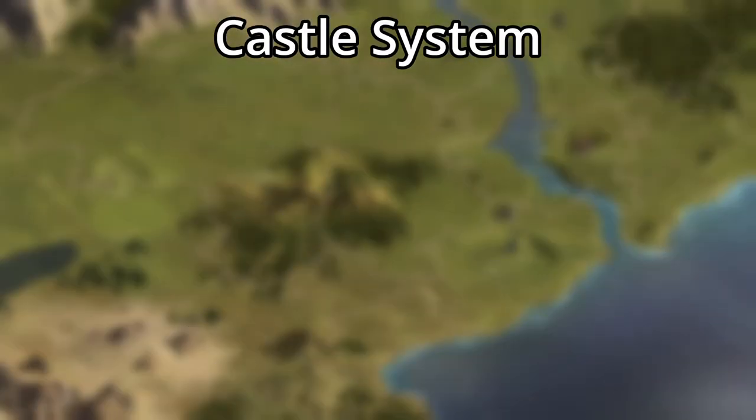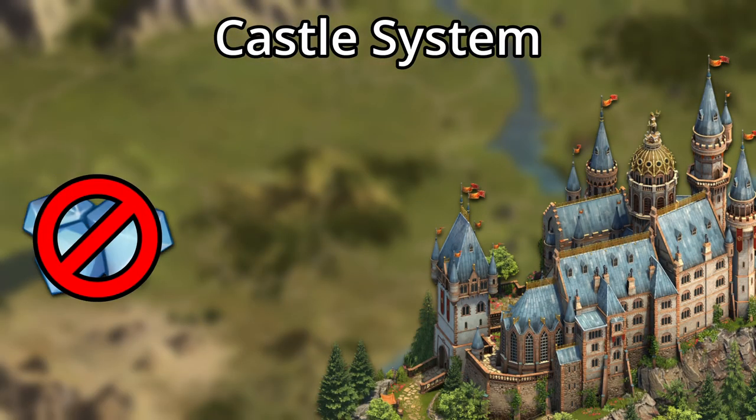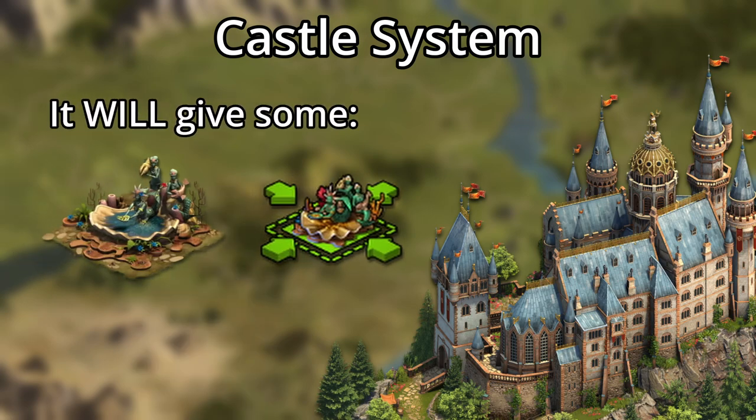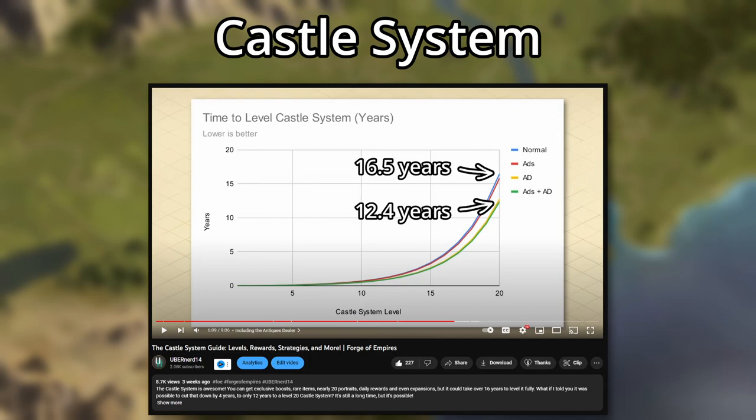We've also got to mention the castle system. It won't give you any diamonds, but it will give you a very small number of wishing wells as you level it. In total, you can get 14 wells and 14 shrink hits. However, as covered in a recent castle system video, it will take at least 12 years to unlock all of these.